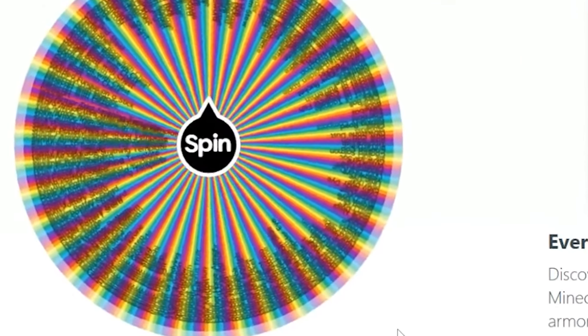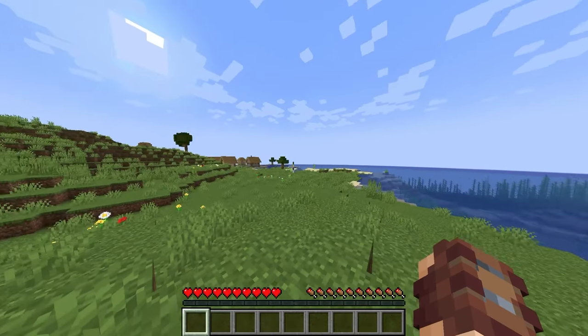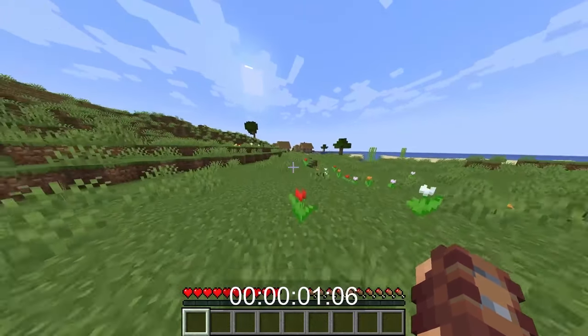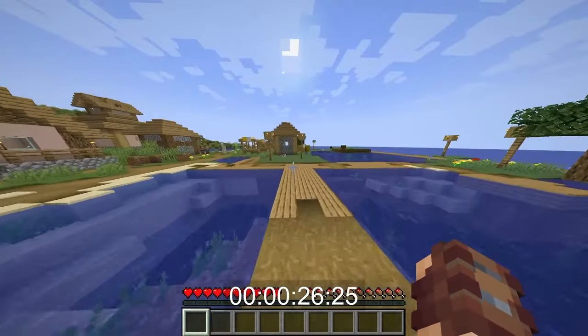Spinning the wheel for the first time, hopefully it's something easy. First thing we get is a golden shovel. We can do that. Starting the timer in three, two, one, go. First things first, I have to quickly run to this village and see if I can even get a golden shovel over here.